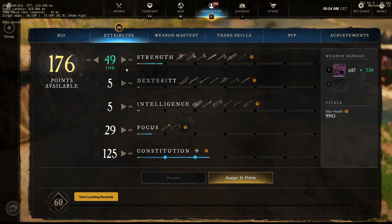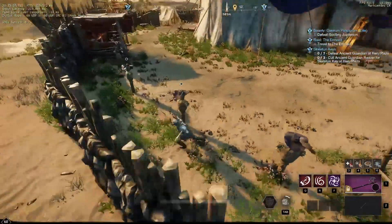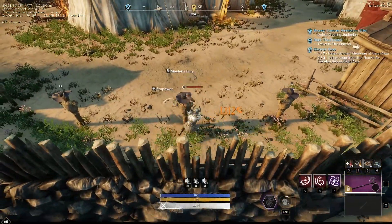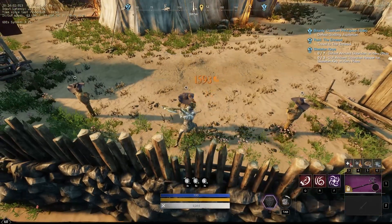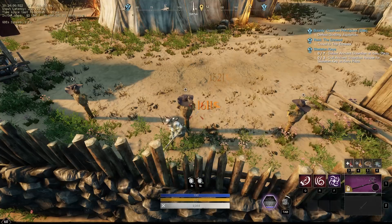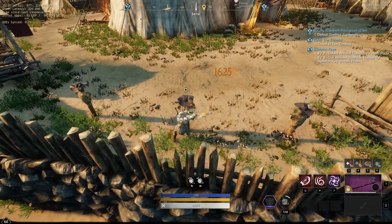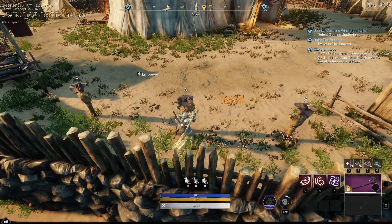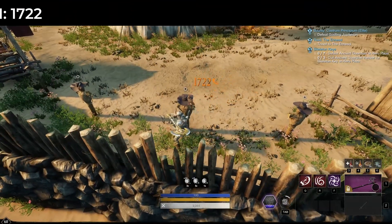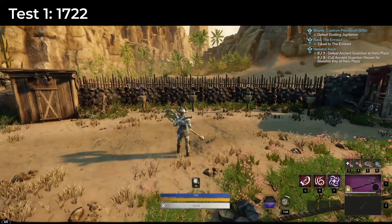So first we're going to spec in 49 points into strength, then test the damage. Our damage is 1722.